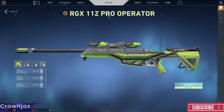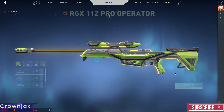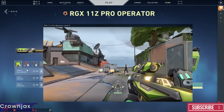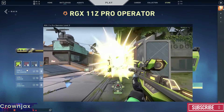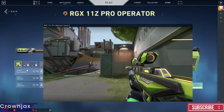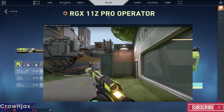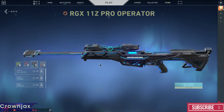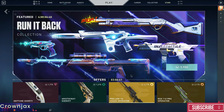Getting into the RGX11Z Pro Operator — this is a package skin, so it most of the time comes from a package. It's 21 euros. It is definitely a beautiful skin, but do you really want to give out 21 euros? The shooting sound is very sick, it has a kill counter on the gun, and you can change the colors from inside — especially the black one is very beautiful. But 21 euros is extremely too much; buy it in a package.